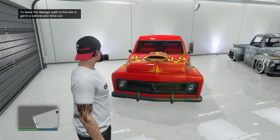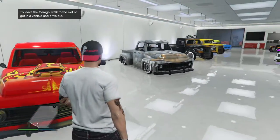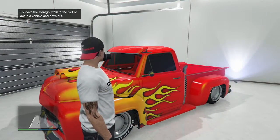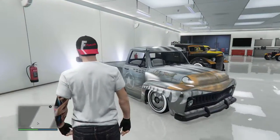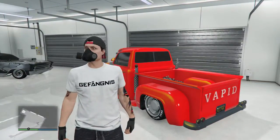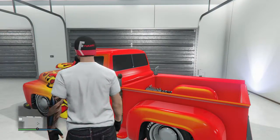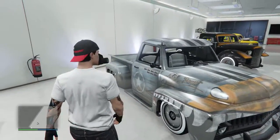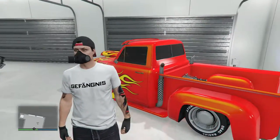Here we are at one of our airport garages and coming in at number four is the Vapid Slam Van. I love this truck. It's a nice Ford truck and it's just one of my favorite trucks to have in the game. I love the red on this one — I love how this one came out, and I love the livery on it.